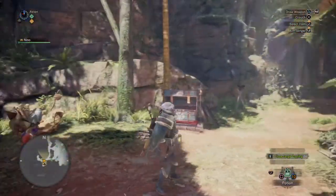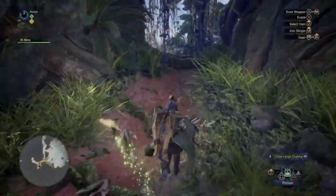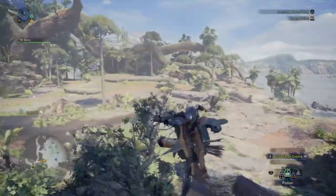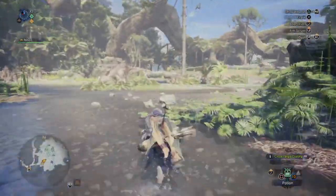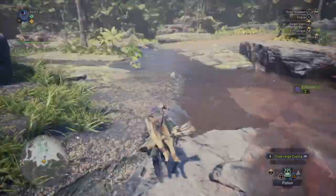I normally grab equipment from the chest when we start off, but today I'm not going to do that. Just follow down the straight path and run down to the main area. The dinosaurs are rather docile, so don't worry about them — they're not going to hurt you. I normally grab a couple items in this area before I actually go on to the hunt.